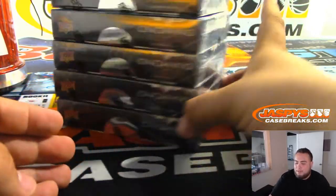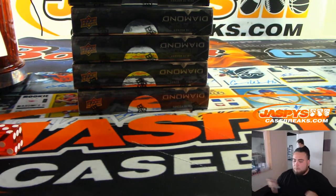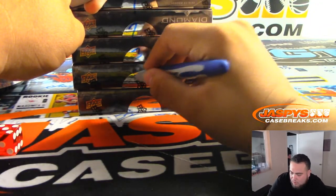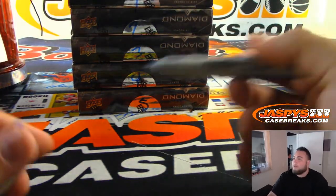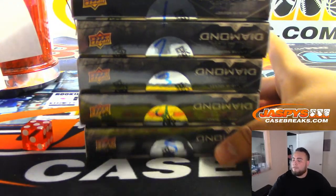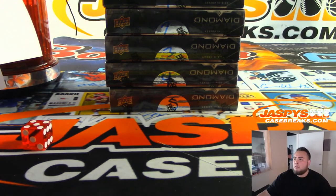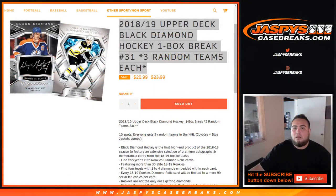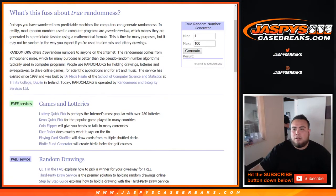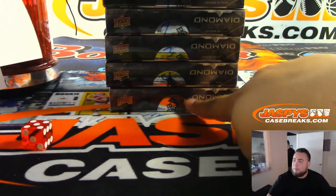Alright, five fresh boxes though. Let's number the boxes one through five. We'll use a true random number generator, one through five, and whatever number it generates — that's the box we'll use for this break. Five! So there you go — bottom box. Boxes one through four will be for some future breaks.